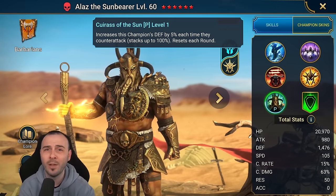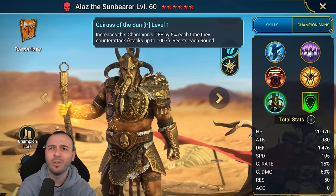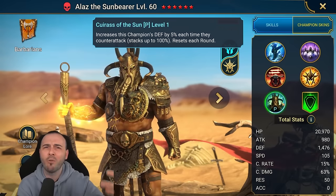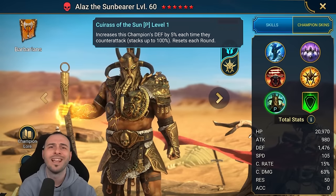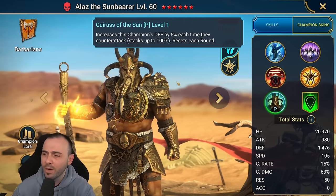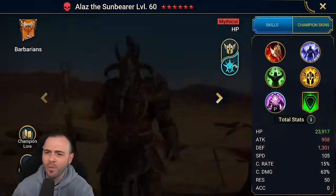He has a passive that increases his defense by 5% each time he counter attacks, stacking up to 100%. So the more he counter attacks, the more defense he gains - very similar to ninja or harima-style champions that increase their own stats when they do certain actions.